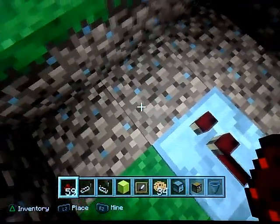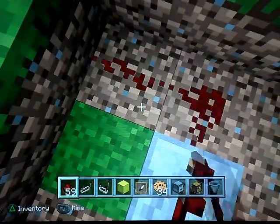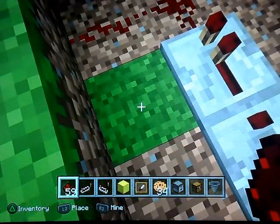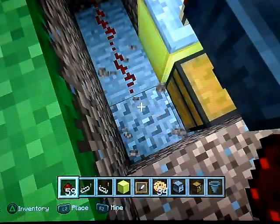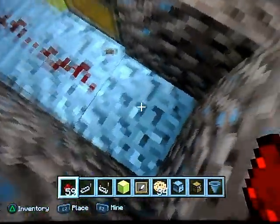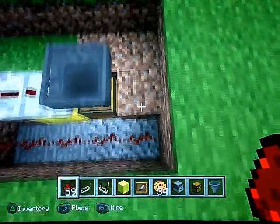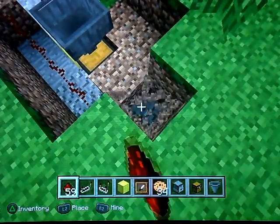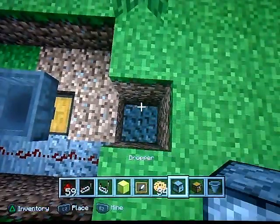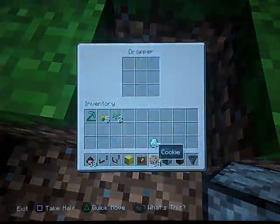Now let's start doing our redstone. We're going to put one part by the redstone repeater and one block to the side. Now we're going to dig down and put some more redstone until we get to the end of our hole. We're going to go 2 blocks away from the hopper and place our dropper and put whatever food we want in there — I'm going to put my cookies in there.